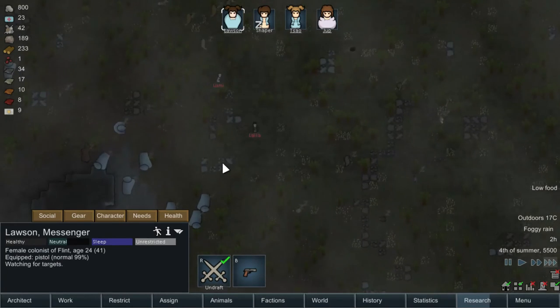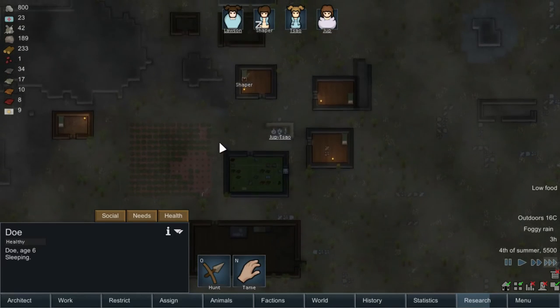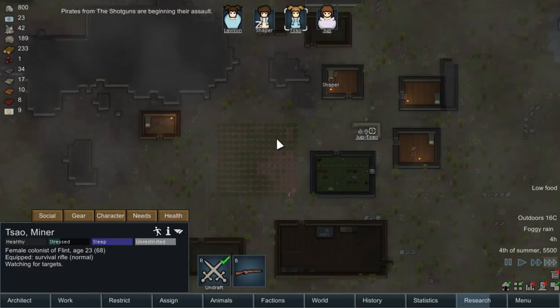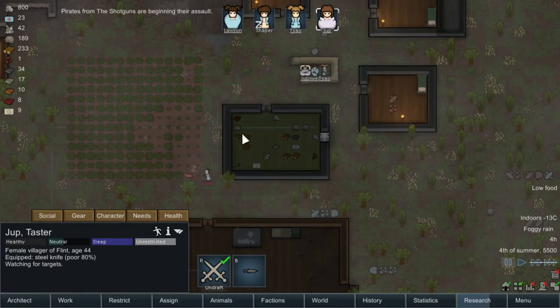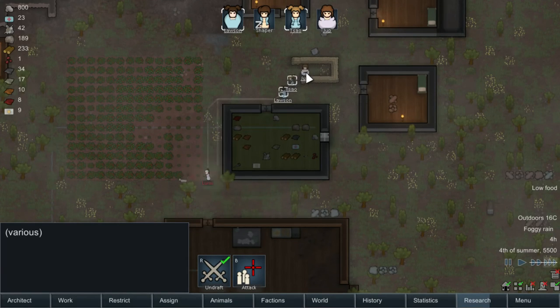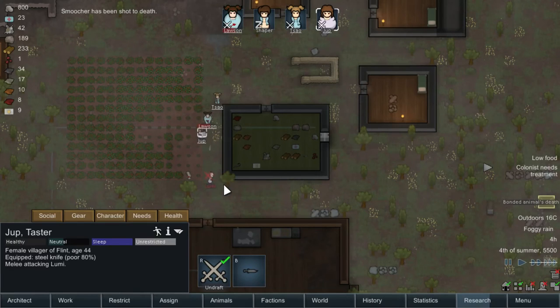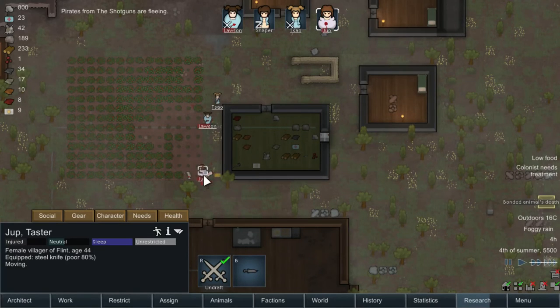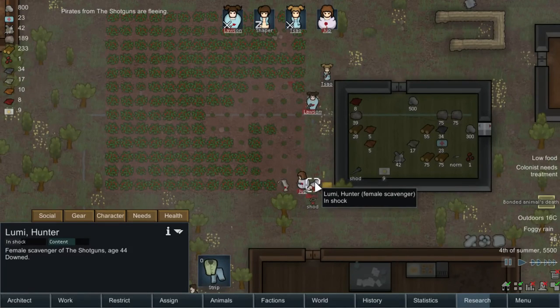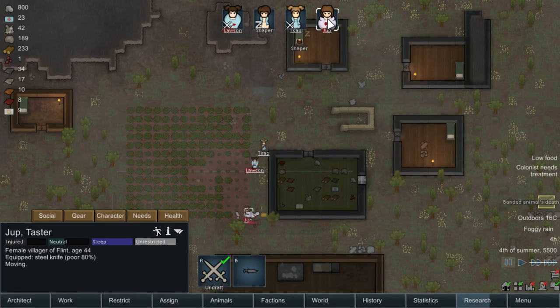There's our raiding party. Don't shoot my cat. You killed my cat, you bastard. Lumi here is shot, which means we can actually — we'll undraft. We can try and convert her to become one of our colonists. So to do this, we want to capture — actually we need a bed first.